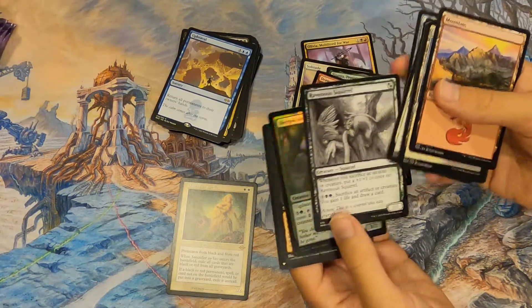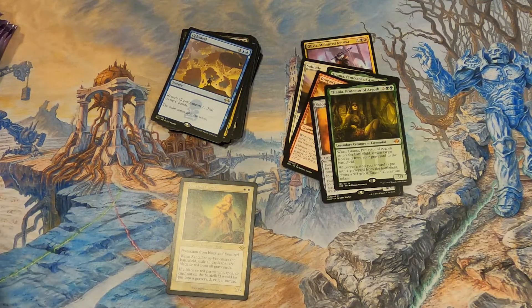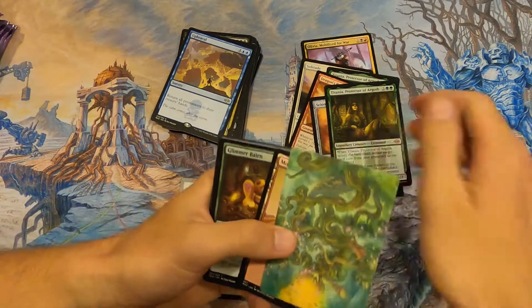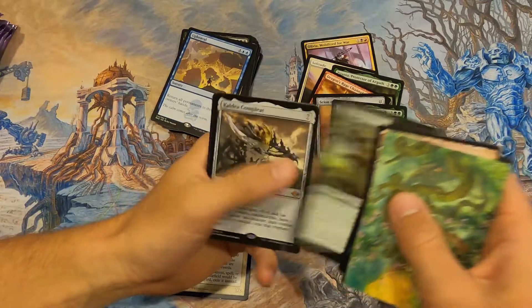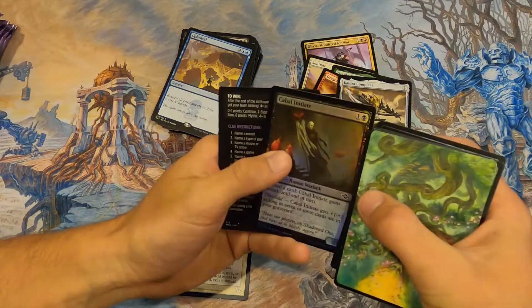I'm definitely throwing together a Squirrel deck. I wonder why we can't double tap on a different mythic — why not Ragavan? Then Collapse into College — that's great! Millicent, Love that — Late to Dinner, Cabal Initiate.